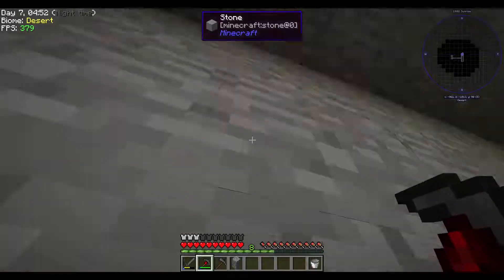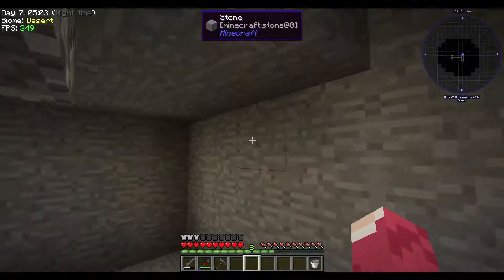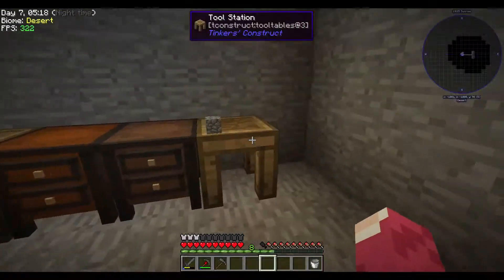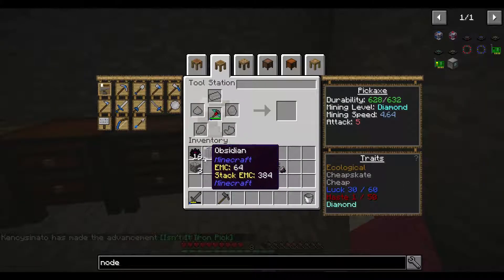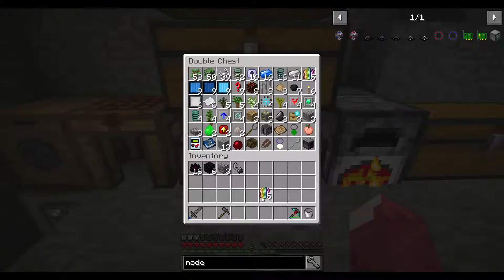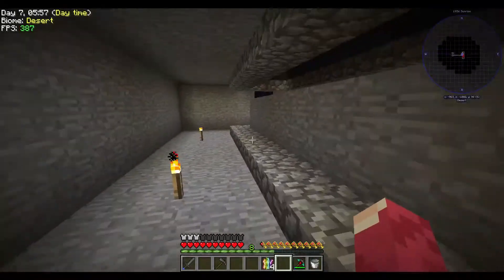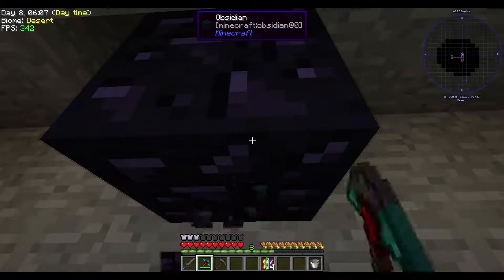We need at least two spaces here and two spaces there because we're making the smallest one. Darn, I don't have a diamond to put inside my tinkers' tool — I think I need a sharpening kit. I want to put it in but I just messed that up. I don't think I'm going to be able to break it.